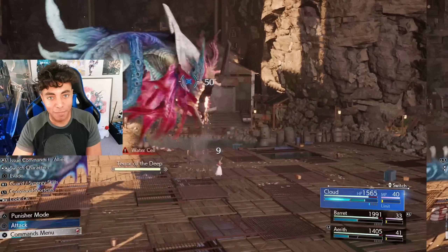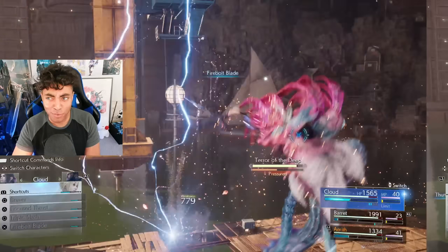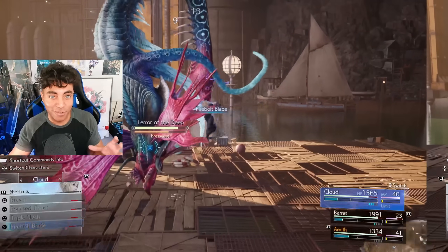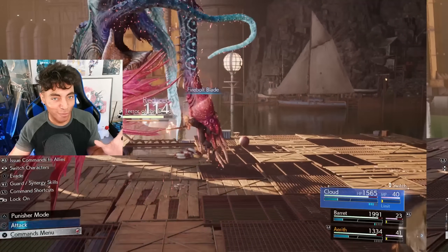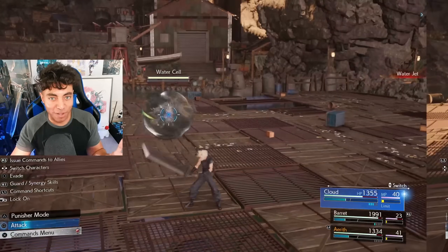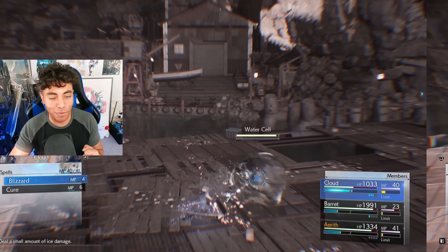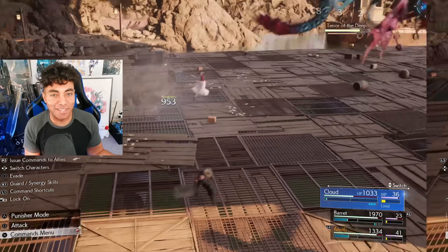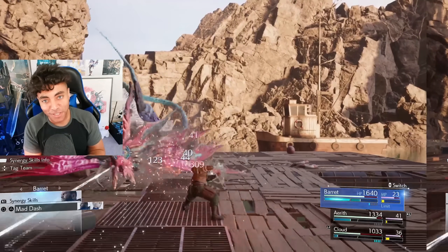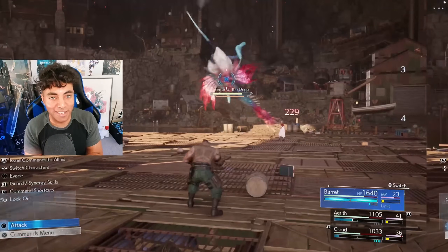The demo ends with a boss fight against Bottomswell, and it can be a pretty challenging fight. That said, equipping lightning materia, shocking him, and using Ramuh to just straight blast him is great. He's also a great boss fight to really experiment with aerial tech. Cloud's Firebolt ability makes Cloud leap up into the air and do a two-hit combo — the first hit is with lightning magic and the second hit is with fire magic, and it's really cool. The game has these elemental abilities that aren't necessarily just your materia loadout.